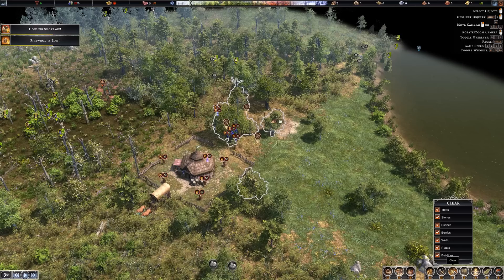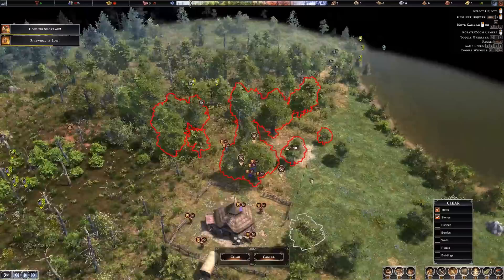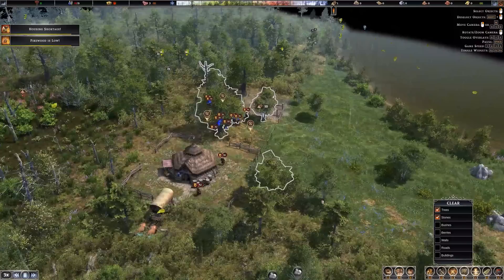Now I want to start clearing out some resources. Here's the clear button right down here — this is where you start chopping down anything in your way. By default it clears out everything, but we don't want that. For example, I don't want to knock down bushes because I want some food from those. So right now I'm going to turn off everything except trees and stone. At least it gives you an opportunity to confirm what you want to knock down. Let's go ahead and mark those for clearing — our laborers will start chopping that down and getting us some extra lumber.